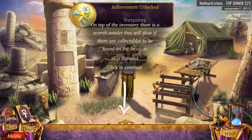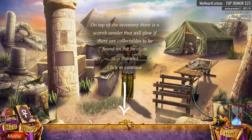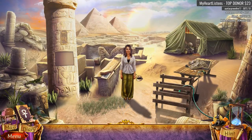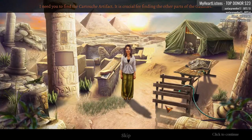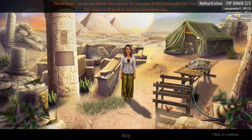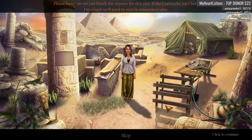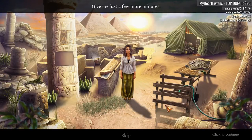On top of the inventory there is a scarab amulet that will glow if there are collectibles to be found. Working hours are almost over, Lima. I need you to find the cartouche artifact — it is crucial for finding the other parts of the gauntlet. Please hurry so we can finish the reports for this site. If the cartouche isn't here, I'm afraid we'll need to search somewhere else. All of our research leads to this place, Auntie. We just need to dig deeper. Give me just a few more minutes.